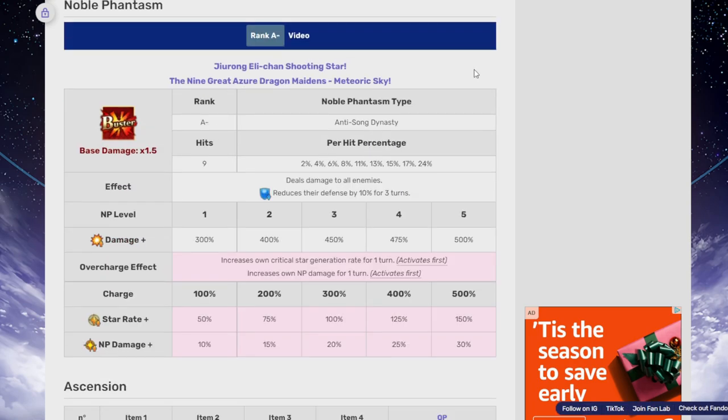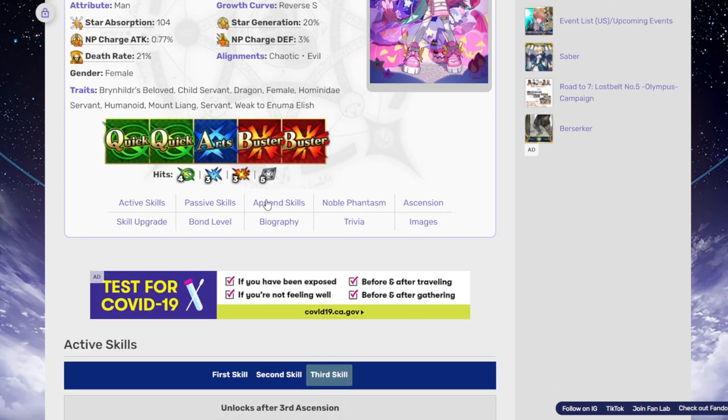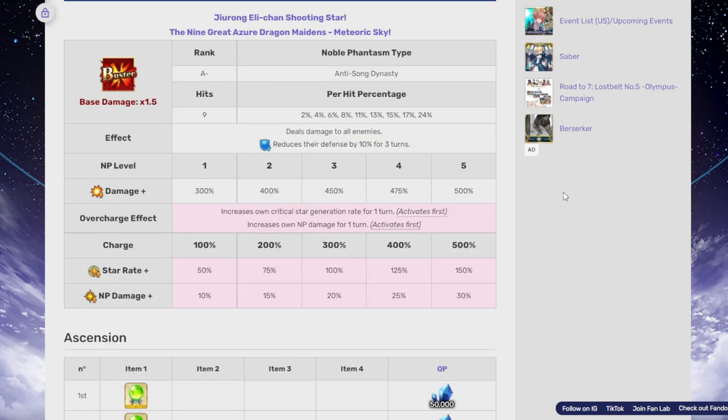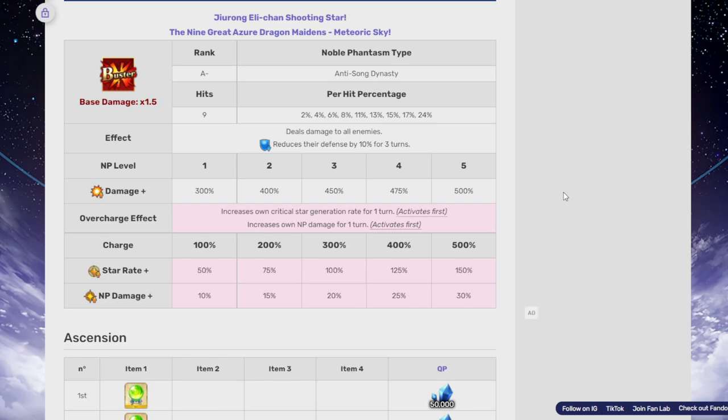Looking at her NP, it is a buster type. I kind of wish she had more hits on the buster cards. The NP deals damage to all enemies — AOE — and reduces their defense by 10% for three turns, which activates after the NP. Overcharge effect: increases own critical star generation rate for one turn (activates first) and increases own NP damage for one turn (activates first). If you overcharge, you'll get that extra 30% damage and extra 150% star generation.